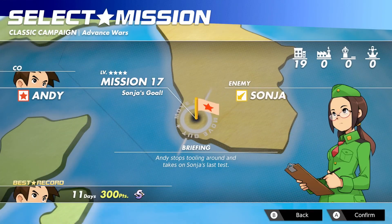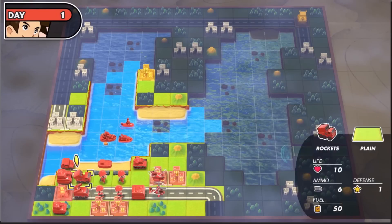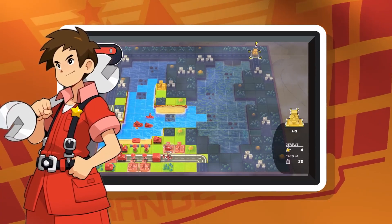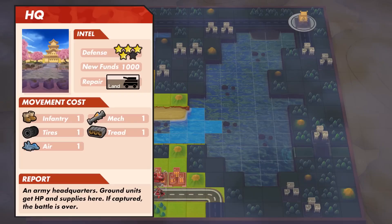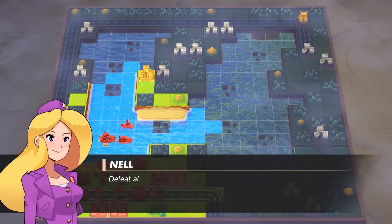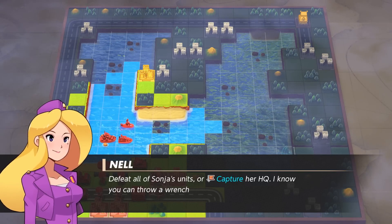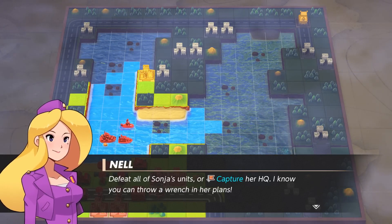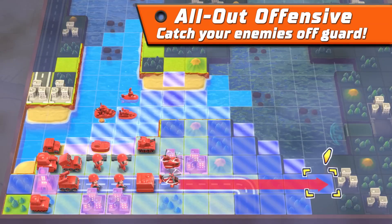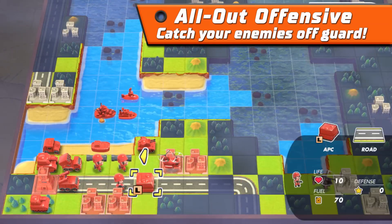Here's the situation. We gotta make some moves to defend our turf — there's no time to waste. As advisors to the Orange Star Army, we're squaring off against the Gold Comet Army, and it's up to us to capture their HQ. We could also get the win by wiping out all their units instead. I'm not sure that's the most strategically sound approach, but it's certainly an option — and it's the option we'll take. Let's start by moving our units out on the battlefield.